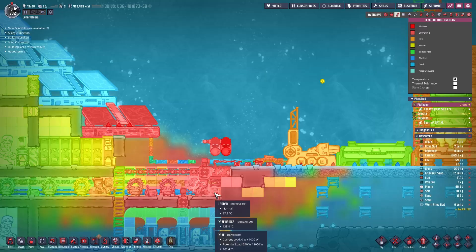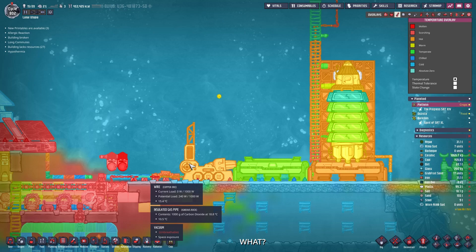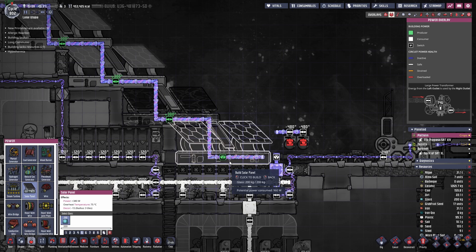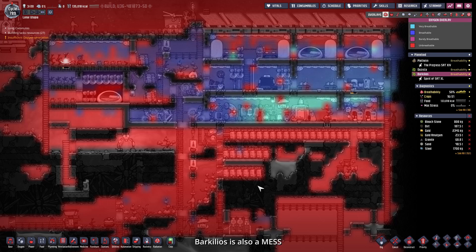What the heck happened here? I just read building broken and checked on the solar panel. There's a whole lot missing on this planet. Did this explode or something? Is that a new feature that stuff can explode? I only know that from the atomic generator. I don't even know what was here in the first place. Our research station is completely gone.